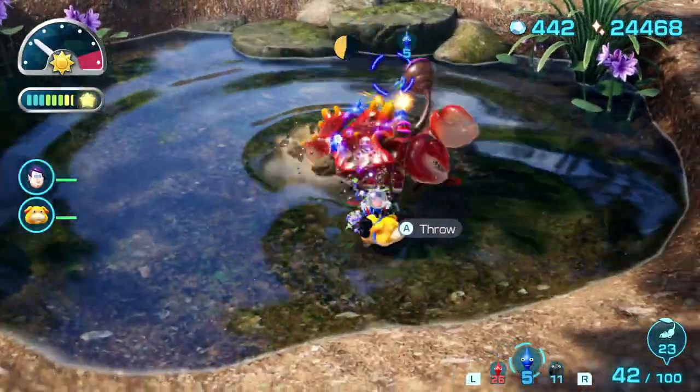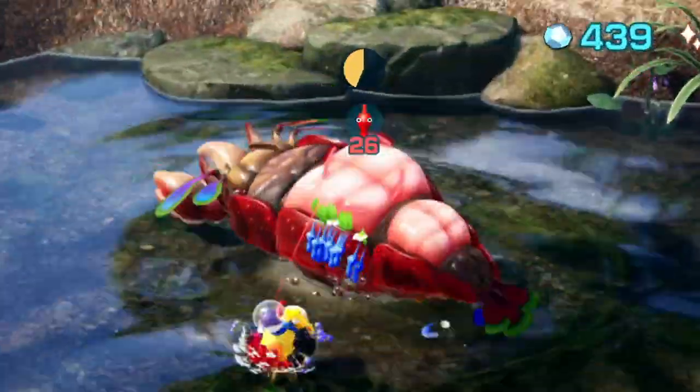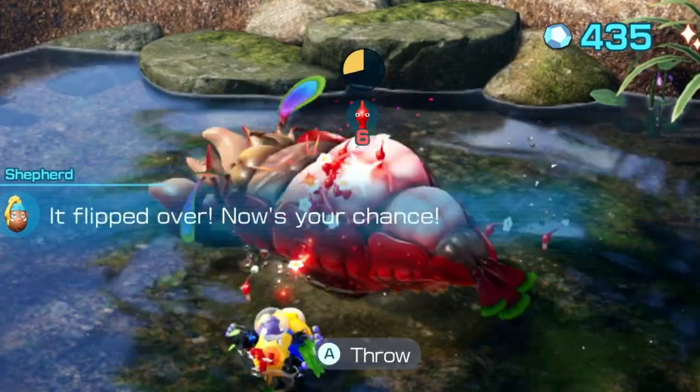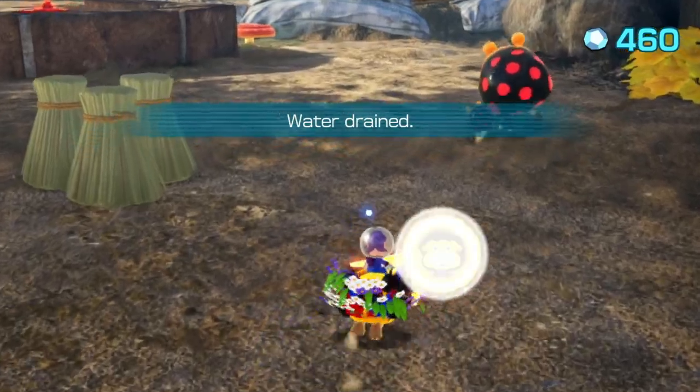Alright, the trick is to use reds. I know that we're in the middle of a pond here, but just use reds on his belly. Extra damage. See? Wahoo! This level feels like someone's backyard. It's kind of cool.